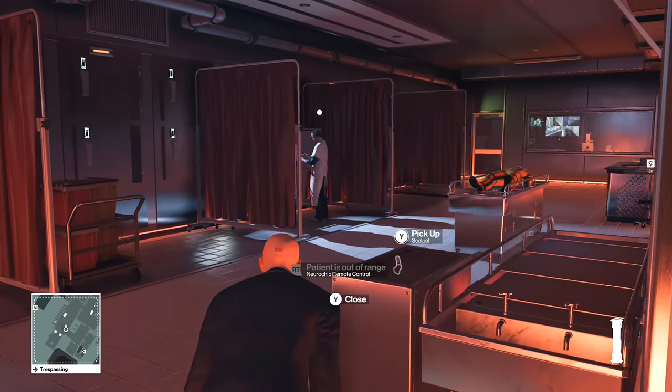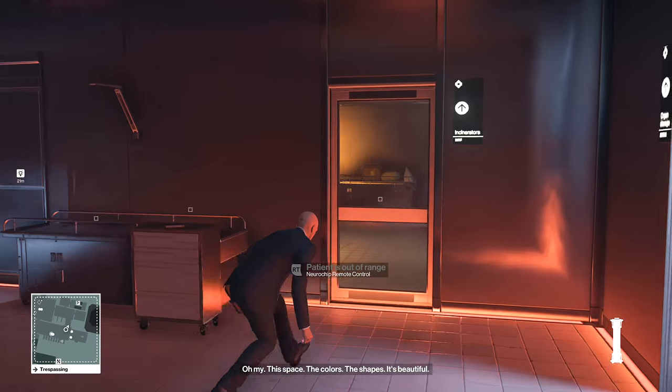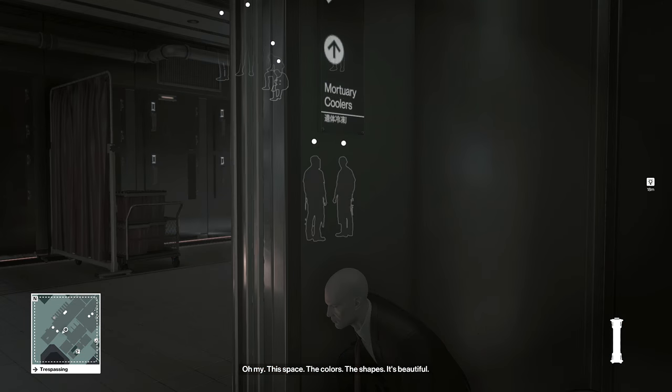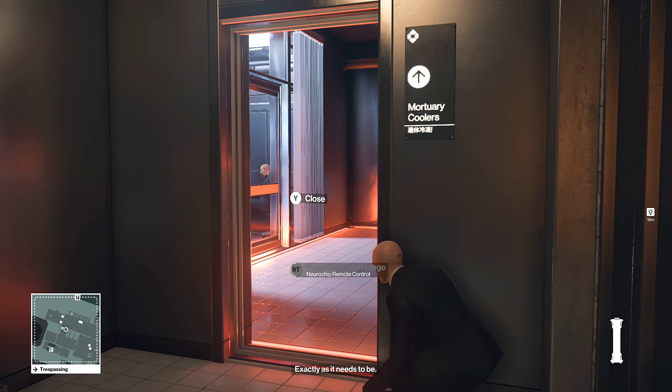You will need to get quite close so that you're in range of the remote control, but there's not a lot of danger here so you shouldn't have much of an issue. As soon as you activate it, go back into this room and hide behind this door, waiting for that doctor to go into the room with the heart, and then waiting for the two bodyguards to leave him alone.